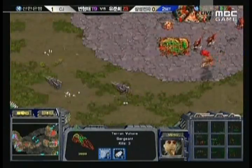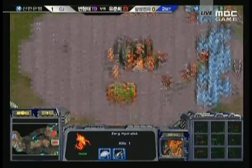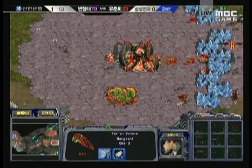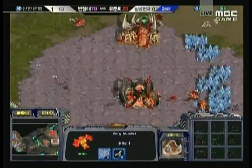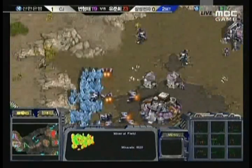Iris has done a lot of damage with these Vultures, still keeping them inside the main. A mine almost going off on those Hydras — going in again, getting another drone kill, and another drone kill. This last Vulture gets yet another drone kill. Juni's economy is in shambles at this point — it's horrible. He has almost no drone situation inside his main. His natural is still doing fine.